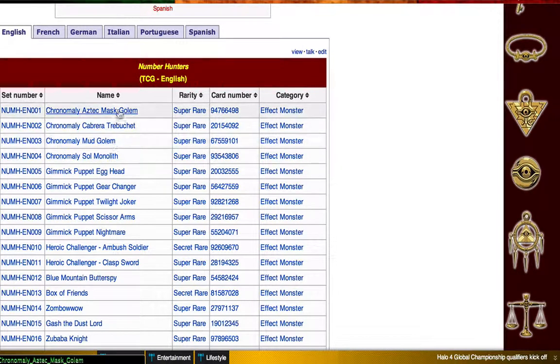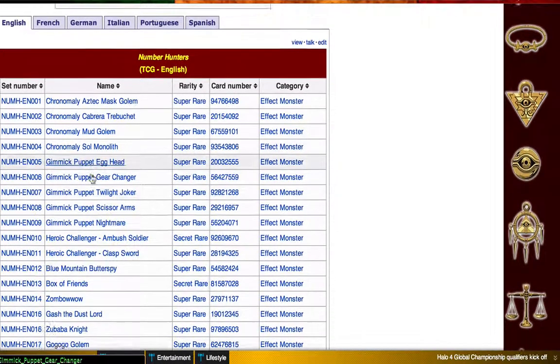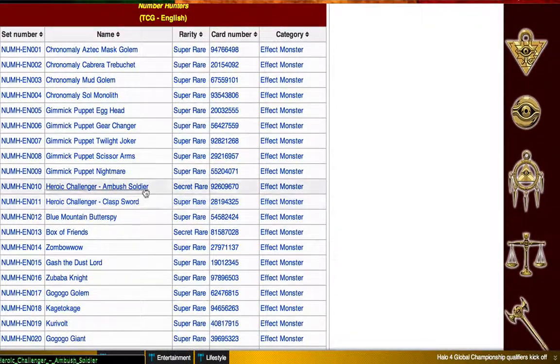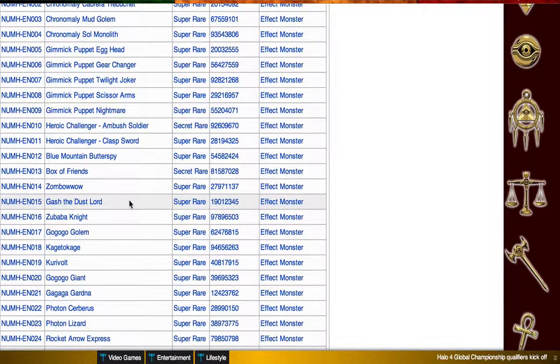So I'll start the list here. Chronomaly — nothing good enough to make them viable at all. Gimmick Puppets got improvement, but the actual effect monsters are not going to be anything. These Heroic Challengers — nothing helpful for Heroic Challengers. Don't use Heroic Challengers.